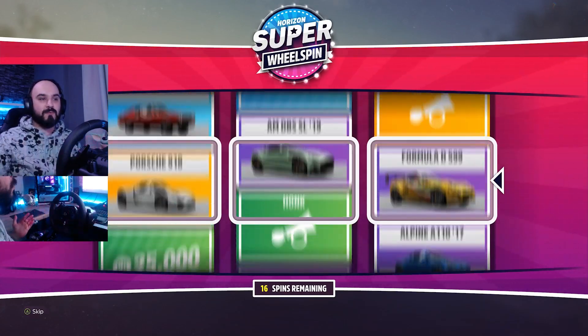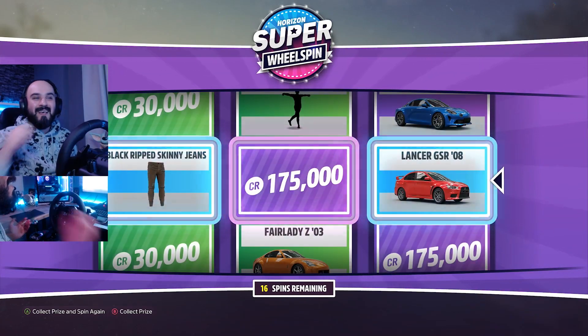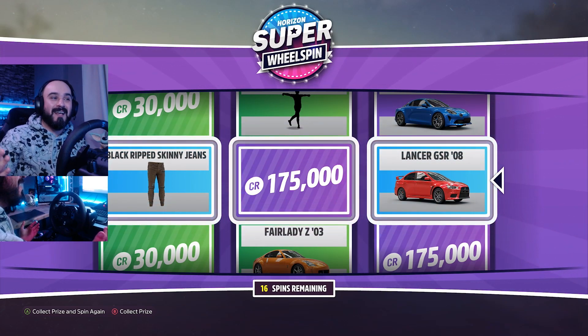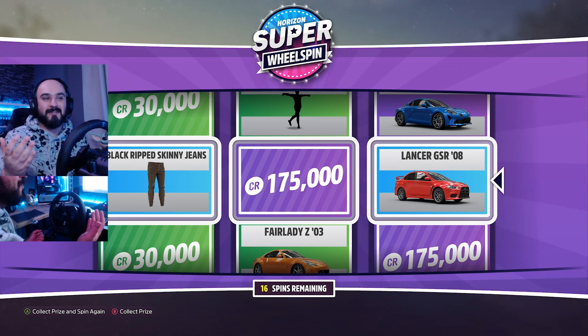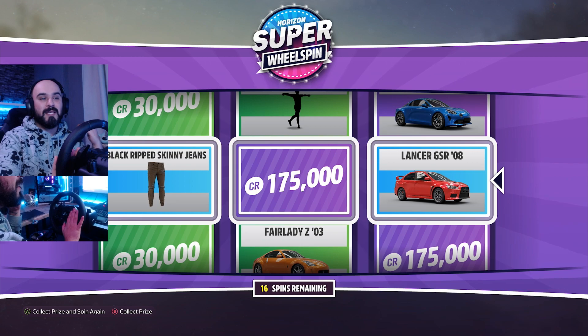I bought the super wheelspin and now I have a super wheelspin — God knows what it's gonna give me. There you go — we just got a Lancer GSR and 175,000 CR, very easily. This could drop me 400,000 cash or a car that's like 10 million bucks in price. It's literally the best way.